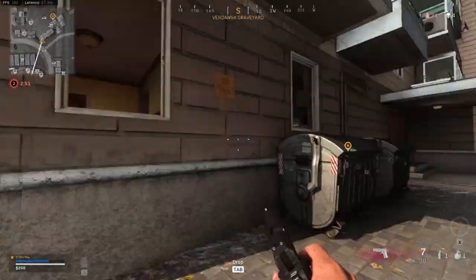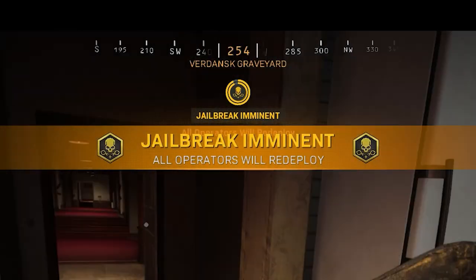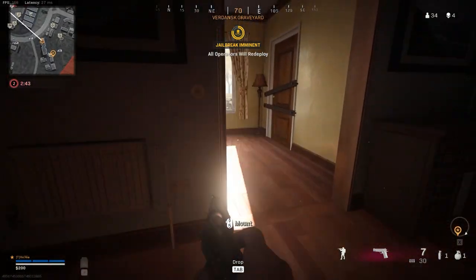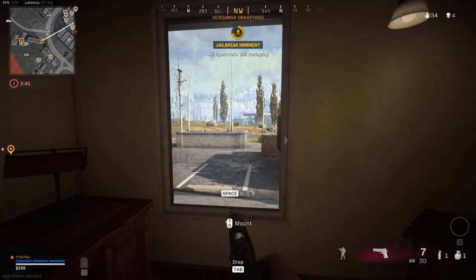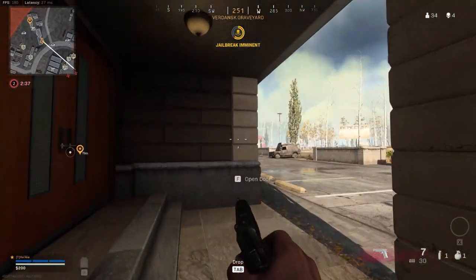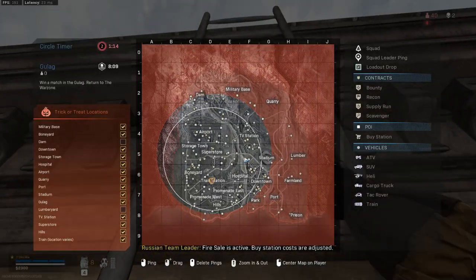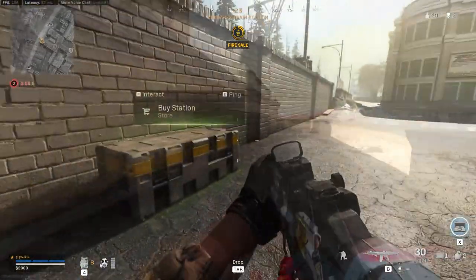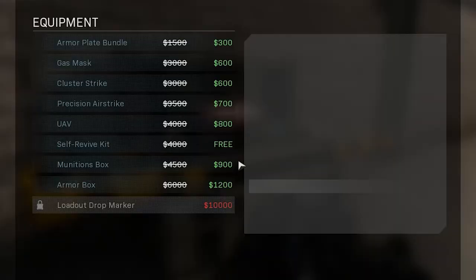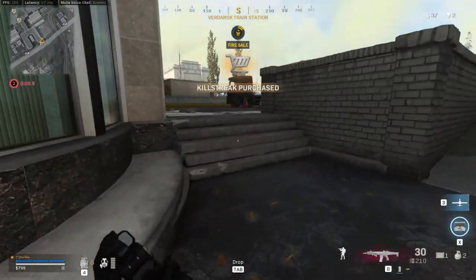During the game, special events can happen randomly. These include jailbreak, an event in which anyone inside the Gulag gets released along with anybody who might be dead and spectating. This is the only way in solos to come back to life if you lose in the Gulag, however the chances of it happening are pretty slim. The second event is fire sale — fire sale cuts items by 80% at the buy stations for a limited amount of time, and the self revive is absolutely free. Stock up as much as you can when these sales are active, but be careful because everybody loves a discount.